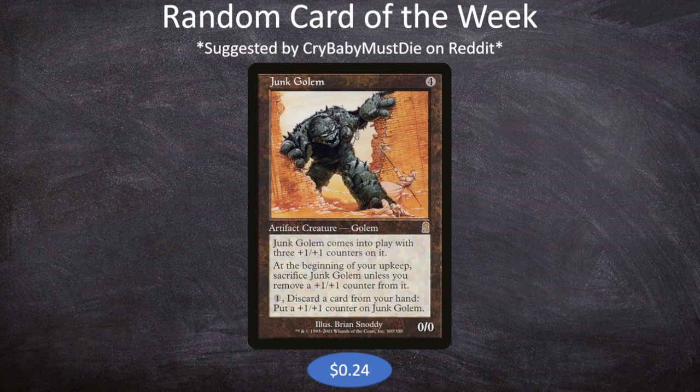I went through a ton of different iterations of this deck, couldn't quite figure out what I was going to do, and then eventually with the help of some of our patrons and some great people over on our Discord channel, we came up with a phenomenal idea. Since Junk Golem is colorless, we can play any colors we want, and it's going to center around our commanders.